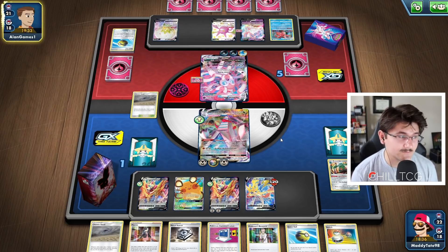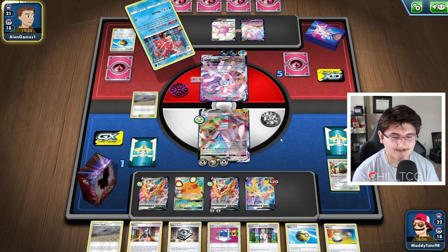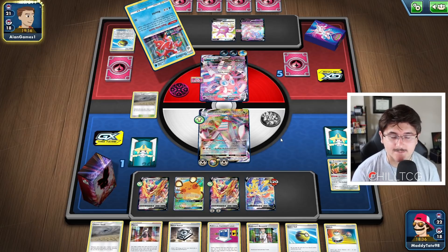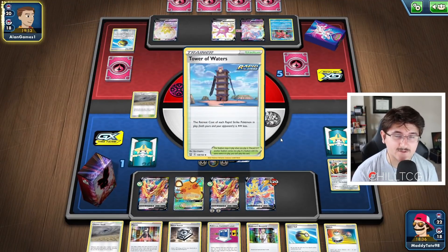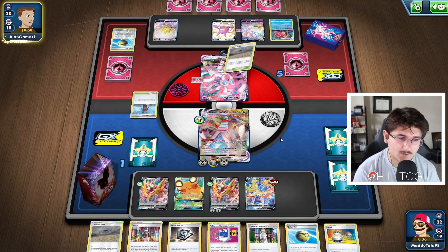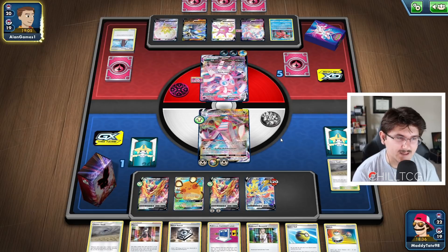He's going to give us the angry face — man, it's a hard matchup. And this is what Duraludon does best. There are so many matchups — any of the Rapid Strike decks, Single Strike decks, Eternatus — there are a lot of decks that really struggle with Duraludon. It's just a deck that has so many good matchups. Even though we're a slower-paced deck that takes a little while to set up and has a lot of things on the bench, I just think that we have the advantage in so many different ways.